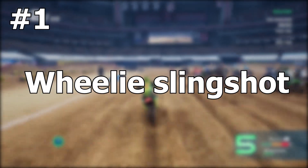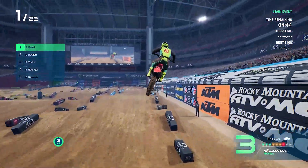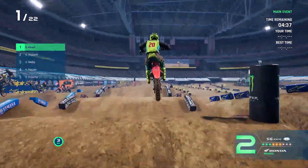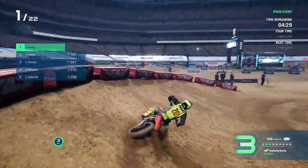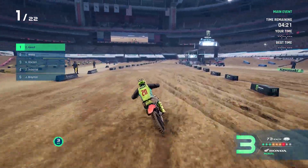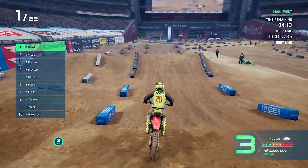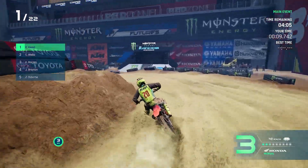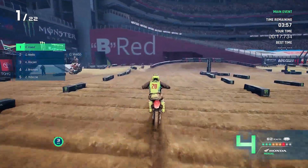At number 1, we got the wheelie slingshot — that's what I like to call it. Some people call it the wheelie glitch, but it's not really a glitch, it's more just abusing the game's physics. This was a big thing in MXGP 2020, and in Supercross 4 it is a really massive thing. In Supercross 3 it was more the front-end slingshot where you'd dive your front end down, bounce into the jump, and slingshot forward. In Supercross 4, it is all about doing the wheelie glitch. I definitely abuse this a lot because it really helps you get back on section if you mess up, or helps you get those big lines. It also helps you stay really low and works everywhere — pretty much on every jump.